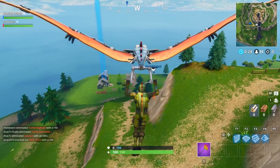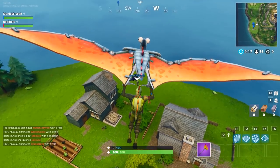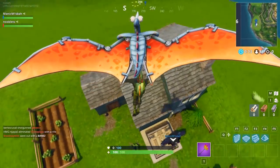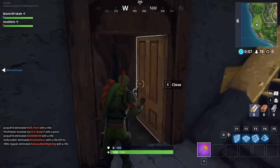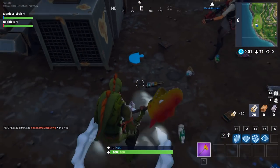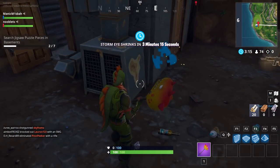This one's to the south of Snobby Shores, next to the Viking mountain. There's a basement entrance again. Go down, and there's my jigsaw piece. Collect it and on to the next.